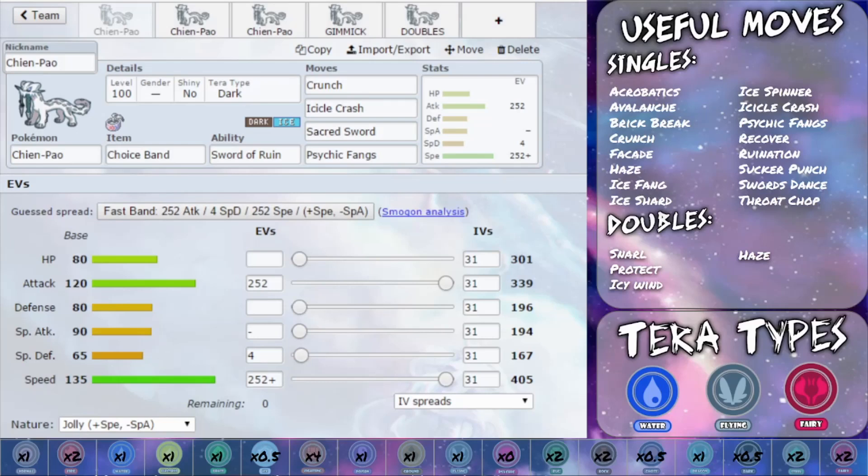In terms of Tera type, there are a few different options you can run. You could run Electric Tera type — then you've only got the ground weakness, and your ice type covers that, so that's a really valid Tera type. Electric is honestly one of the best Tera types. You've also got Water Tera type, which covers your rock weakness and fire weakness, and allows you to generally take a lot less damage from many different Pokémon. You can still hit grass types for super effective damage with your ice type attacks.